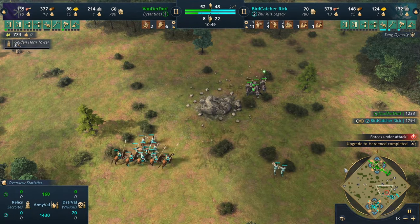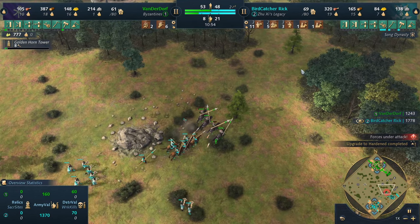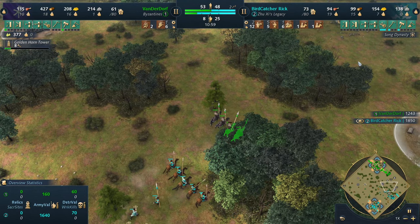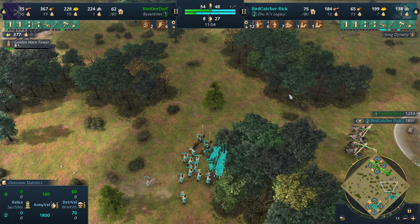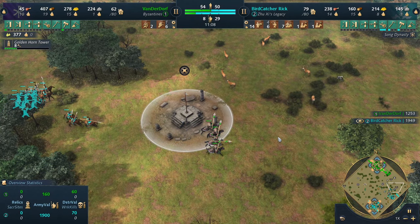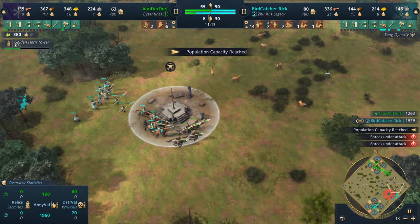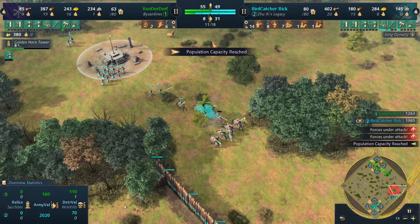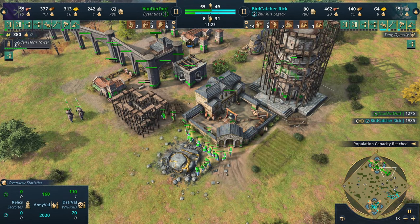The first spear is going down, golden horn tower coming up, villagers are building that. These Kashiks are under heavy fire — good thing they have armor. Birdcatcher Rick is getting a really nice military going, currently sitting on 29 to 30. VanderDwarf does need to run around with these Kashiks to buy himself as much time as he can until he gathers up more forces.